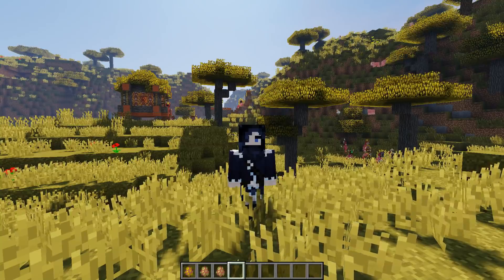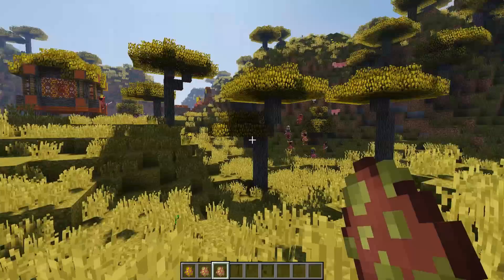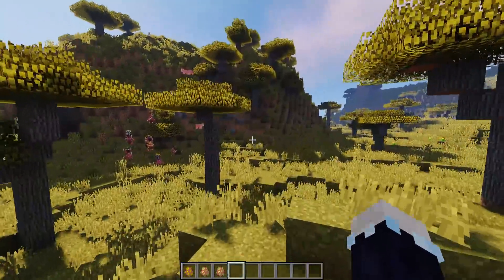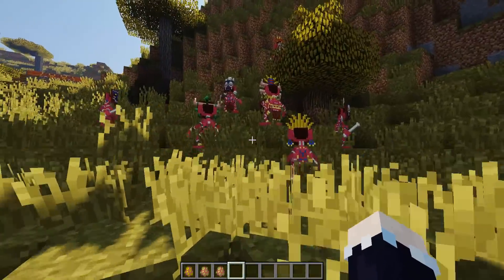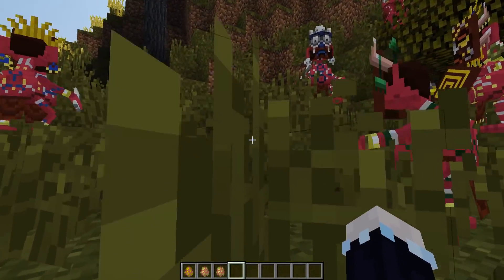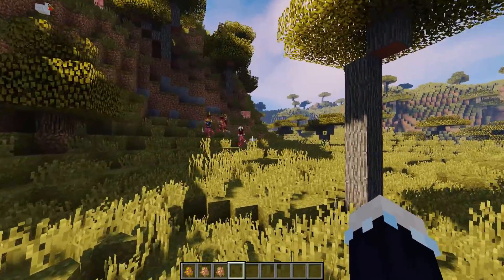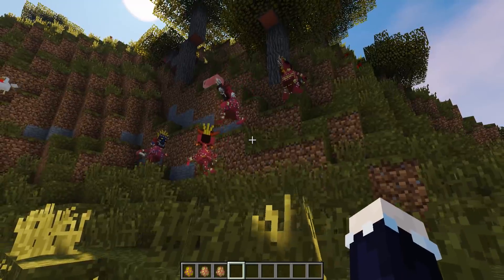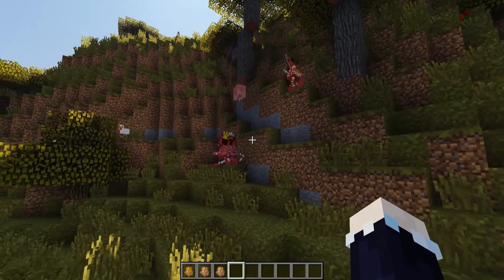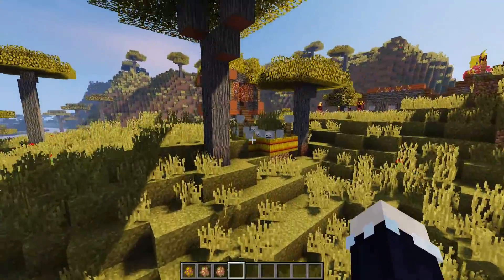Moving along to the main feature I guess in the mod — the Barokoa, or whatever they're called. Now these things only spawn in Savanna biomes, but this is how you get the masks. You'll find little hunting parties like this and they'll attack just about anything they see. And if you're in survival, I assume they'll come after you — I haven't tested it, but probably.